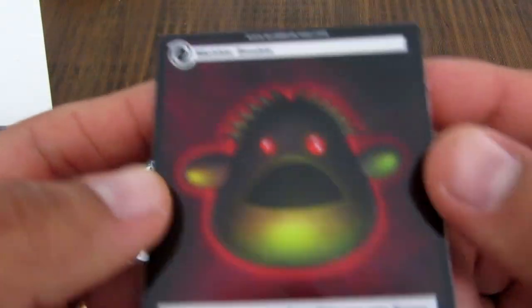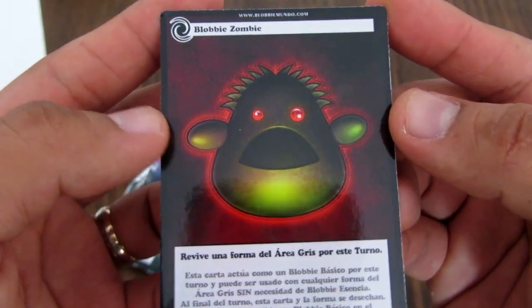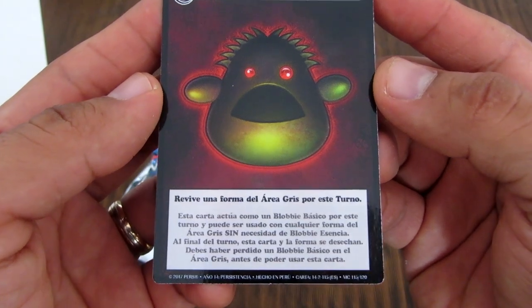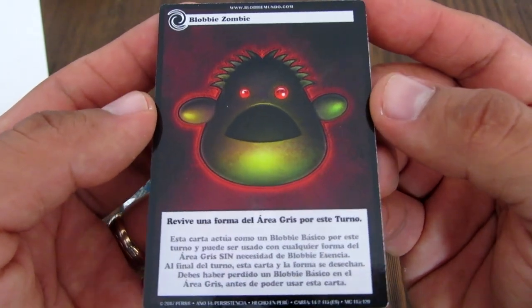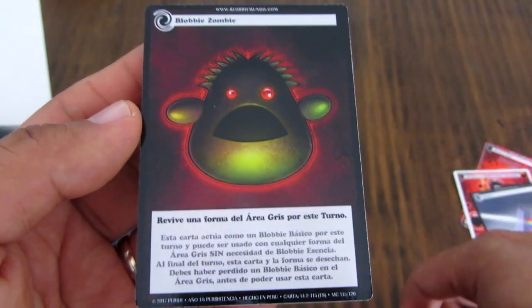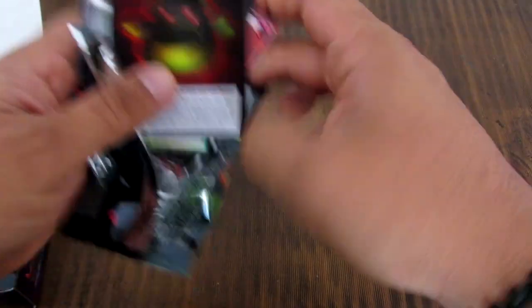Esta carta también es nueva: es el Blobby Zombie. Revive una forma del área gris para este turno, o sea puedes revivir formas que hayan muerto y que estén en tu área gris. También es una carta cósmica. Ese fue el contenido del primer sobre. Voy separándolo por sobre y ahora vamos por el segundo.